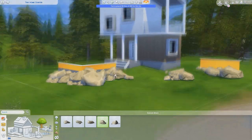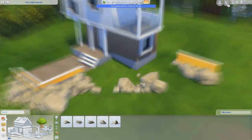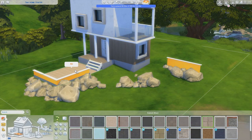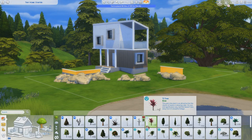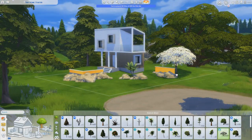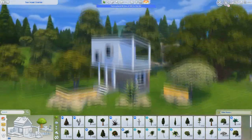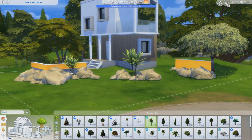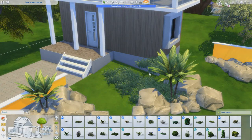In the end it worked out, and you can download this house from the gallery — the gallery ID is Dutch Sims Master. There you can also download any of my other houses which I upload here on YouTube. I'm very curious to see what you all create, so if you find a way to share your tiny houses with me, you can do that on Twitter or Instagram.